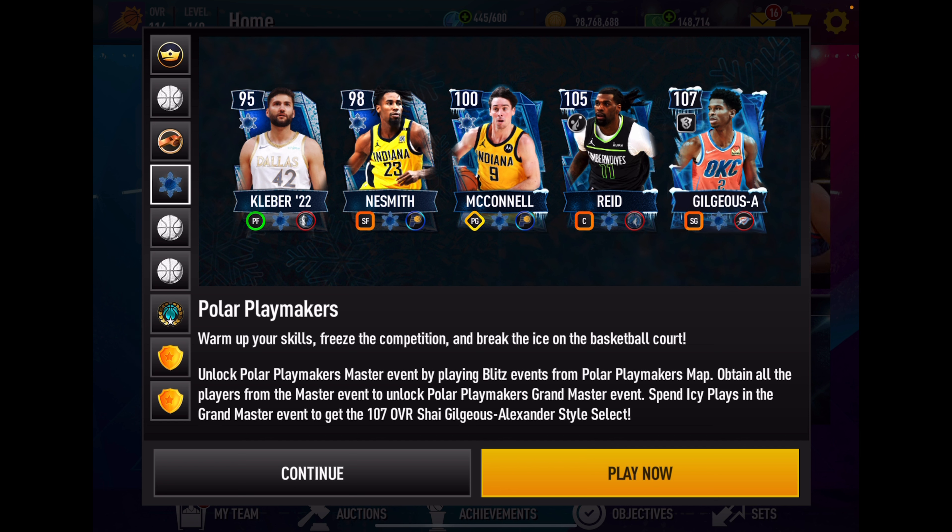When you get those two, you unlock the SGA event which takes 25,000 points in order to claim Shea Gilgious-Alexander in style select. We have unlimited ads so it should be no problem unless you get super unlucky. The only cards we're concerned with today are Master 105 overall Naz Reed, who has a plus three Boardman boost to position, and then 107 Shea Gilgious-Alexander.